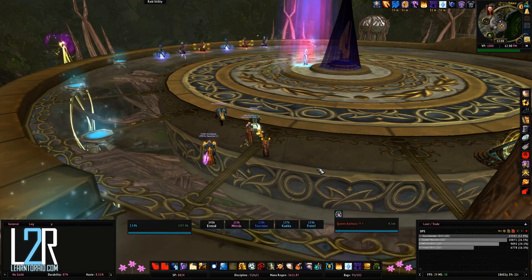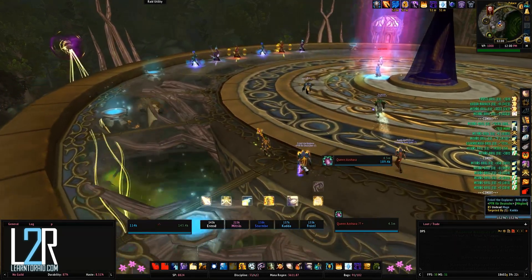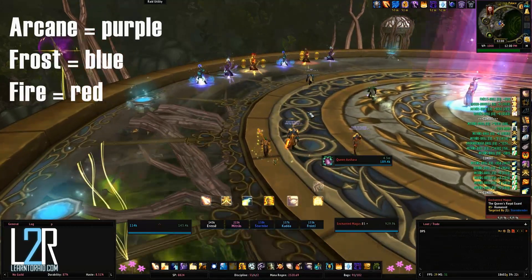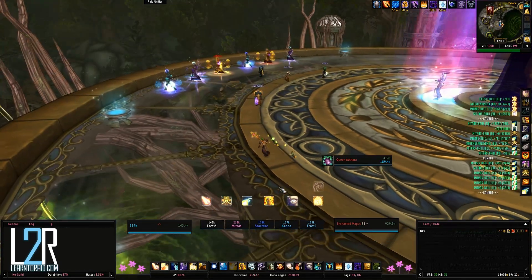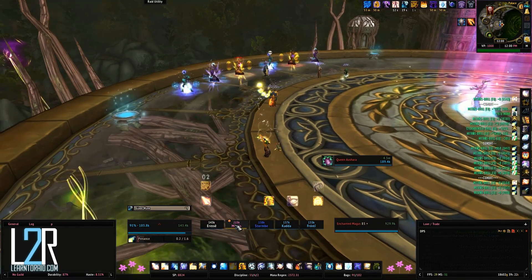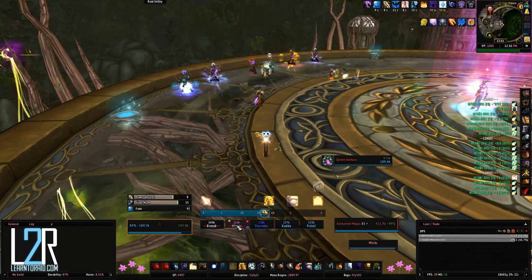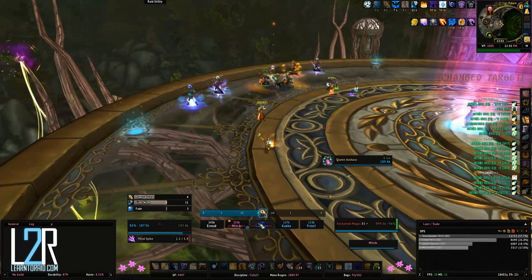Azshara will be immune to damage throughout the fight and will call upon her Magi, who will come to her aid two at a time. Of the six, there are two Arcane, two Fire, and two Frost Magi, each with their own set of abilities. Once a Magus is defeated or after enough time elapses, another two Magi will attack, starting with the two in the center and then moving outward. It will be a good idea to stay spread out throughout this fight.